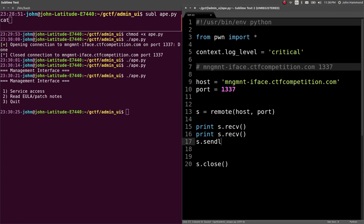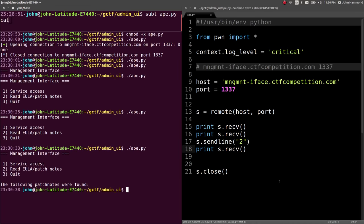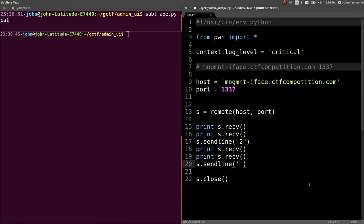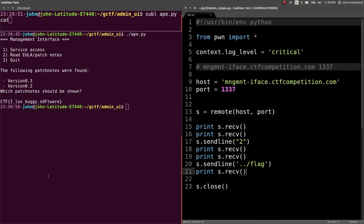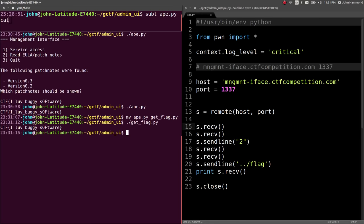s.sendline — so we tell it we want to read some of those EULAs. We can see the following patch notes. Which version would you like? Let's send line that exploit — totally not an exploit — obviously not a real exploit, but the little bug or technique that will get us the flag. Let's remove all these print statements — we're still receiving the data, it all comes in sequence. But all we care about is the flag. So I can move ape.py to getflag.py, and then when we run getflag.py — boom — we pump out the flag. Awesome.